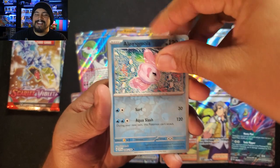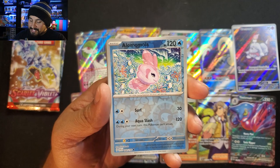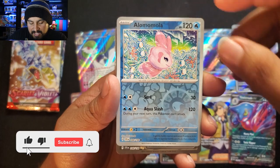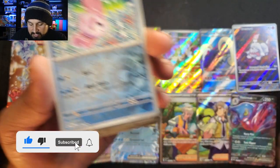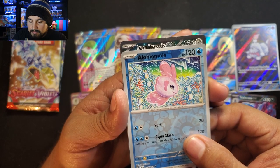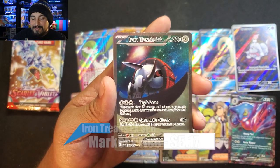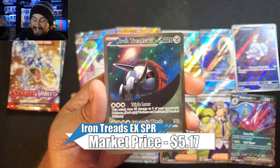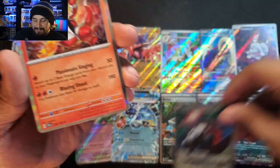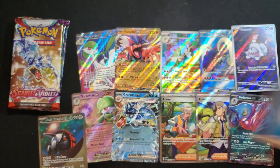Pack 13 left — Alamomola — oh nice, we got a special rare! It's a two-star, number 248. Is it Miridon? No — it's Coridon. Wait, it's Iron Tusk! I wanted it to be Miridon and I already have Coridon, but I got an Iron Tusk and I will take it. I am happy about that! Can we get a double hit? No, but definitely take that. Skeledurge and Water Energy.